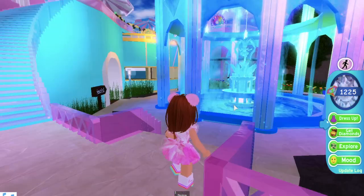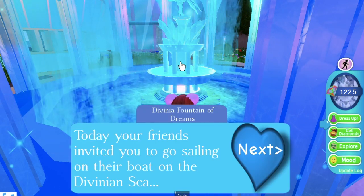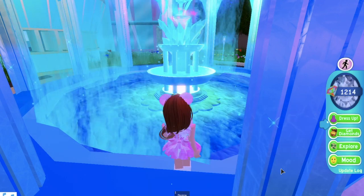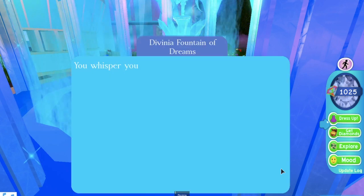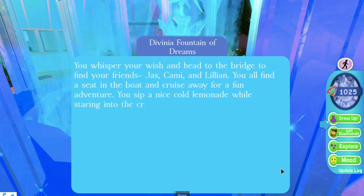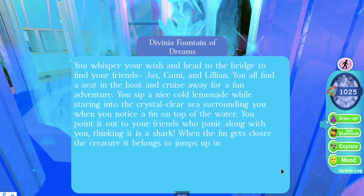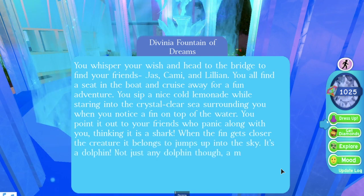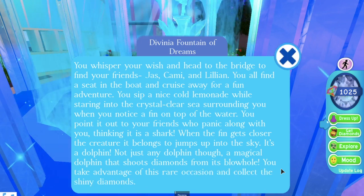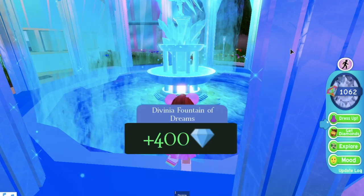Before we get into the hacks, let's go ahead and go to the fountain. Today, your friends invited you to go sailing on their boat on the Divinion Sea. Let's go 200 - I'm feeling lucky today. Please, Halo, please... Nope. You whisper your wish and head to find your friends Jazz, Cammie, and Lillian. You all find a seat in the boat and cruise away for a fun adventure. You sip a nice cold lemonade while staring into the crystal clear sea when you notice a fin on top of the water. You point it out to your friends who panicked thinking it was a shark. When the fin gets close, the creature it belongs to jumps out into the sky - it's a dolphin, a magical dolphin that shoots diamonds from its blowhole. I have 400 back - that's really good.